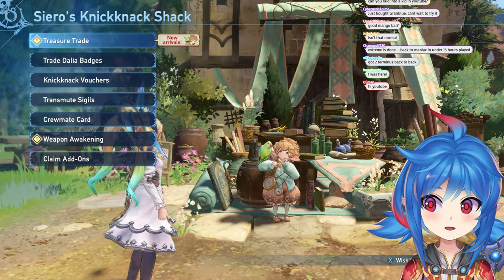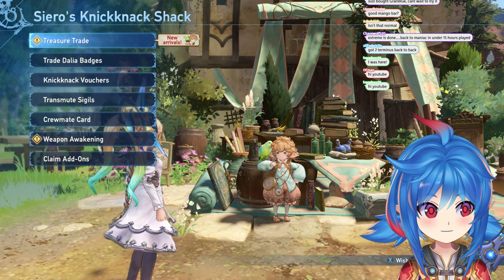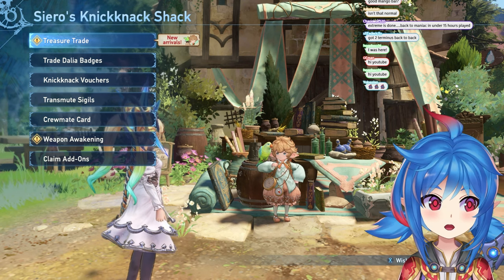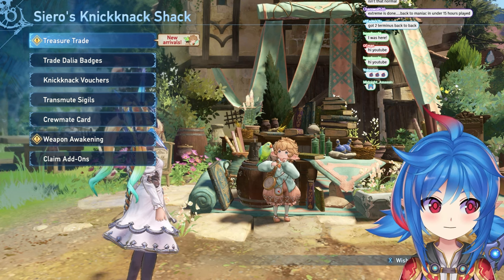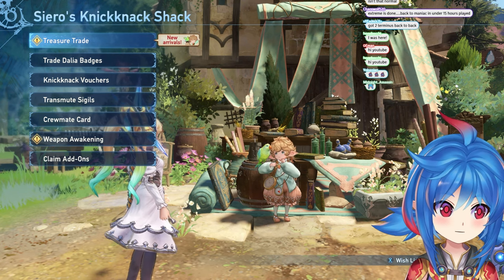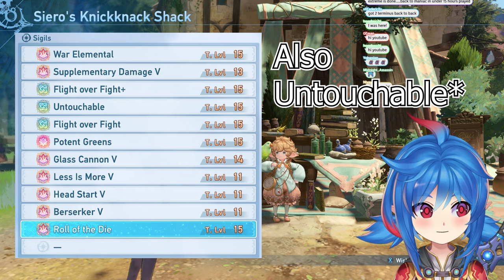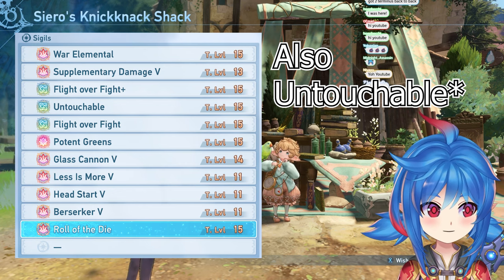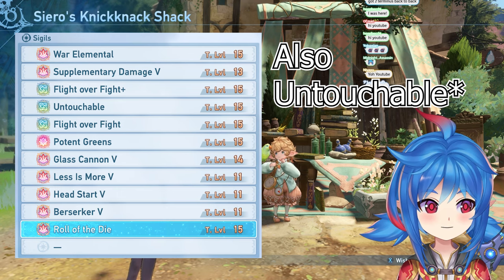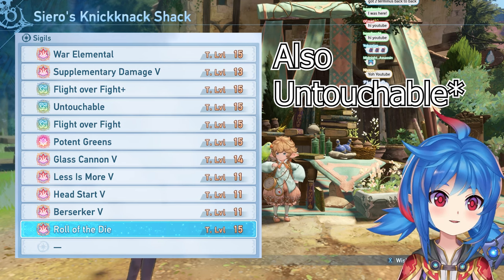Absolutely safe to sell: if you're kind of in the early game, you can absolutely sell all four sigils — except the ones from Curios. The ones from Curios are War Elemental, Supplemental Damage, Less is More, Berserker, Potent Greens, Roll of the Die, Untouchable, Flight Overfight, Glass Cannon, and Head Start. Those are going to be right there on screen.